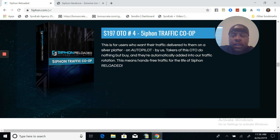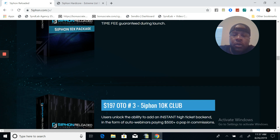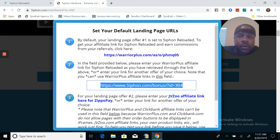Siphon.com receives a lot of traffic on a daily basis and they put your link into what's called a rotator. When traffic is sent there, it's going to be sent to your link as well, which will allow you to get more leads and more sales and get the word out about your Siphon Reloaded business to thousands and thousands of people - therefore creating more money in your pocket. So let me log in here to the back office and move my face over somewhere.